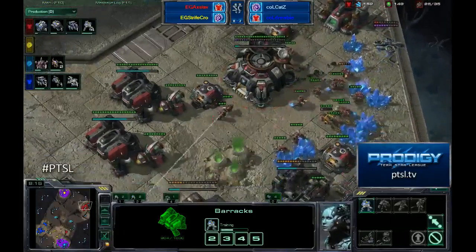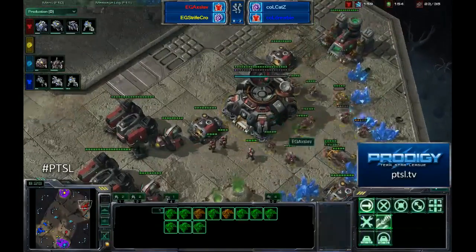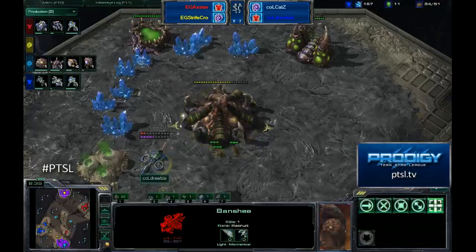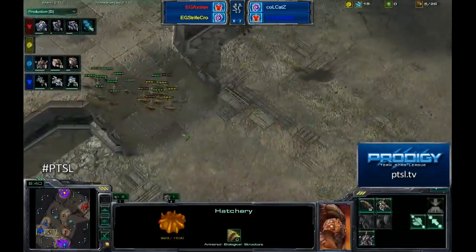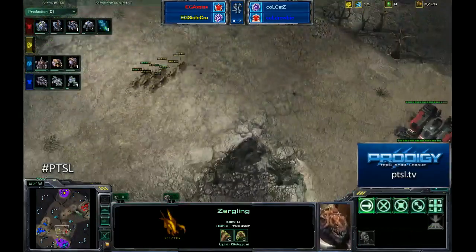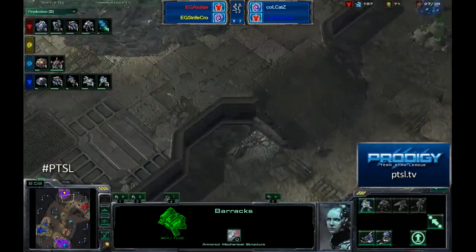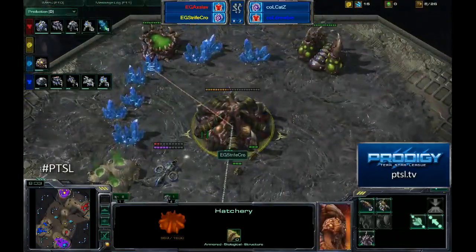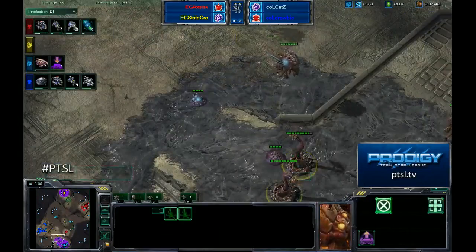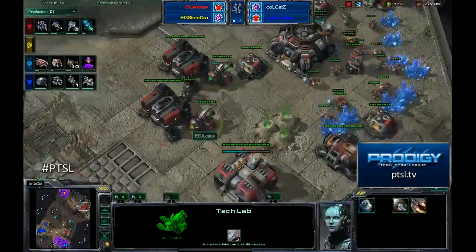Axlav is losing SCVs very quickly to this 18-kill banshee over the mineral line. Strife Crow is unfortunately going to lose his hatchery as well. The queen did fall and Strife Crow cannot reinforce with any units — he's not getting any resources from Axlav either, since Axlav really doesn't have many spare resources. Axlav is at 27 supply, including only a meager number of marines, and rallies back to try to save the hatchery. Cats is doing a nice job spreading creep and repositioning spine crawlers defensively. The banshee gets cleared but not before the hatchery drops below 400 health. Axlav is now putting up Stim.